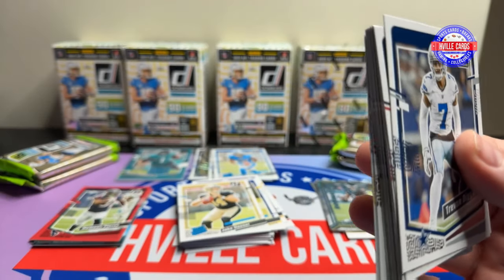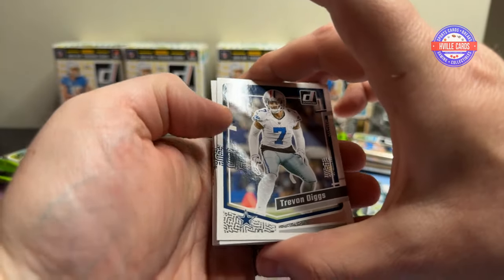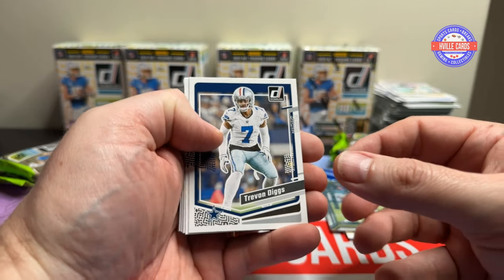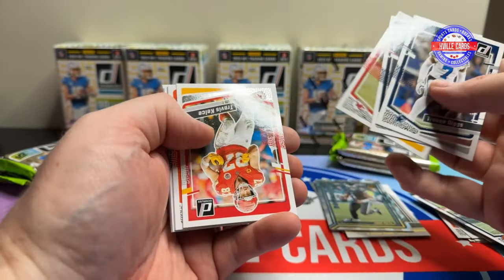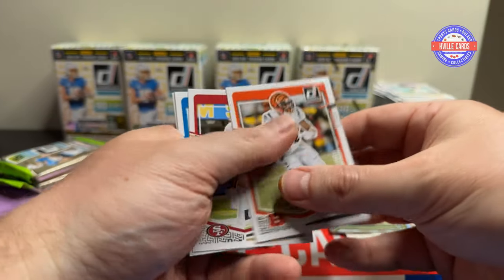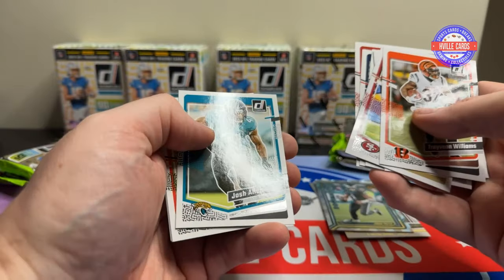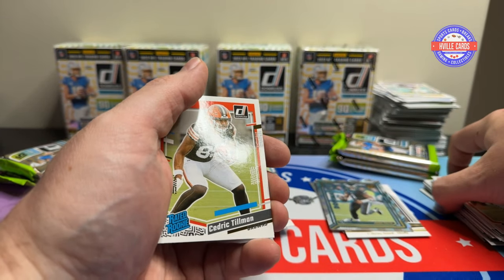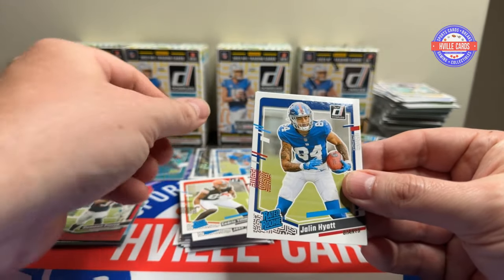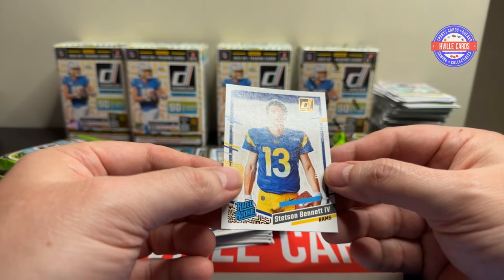So what do y'all think of some of the free agent moves so far? Barkley to the Eagles — wow. Diggs, Mr. Swift, Trivion, Carl Lawson, Josh Allen. Cedric Tillman, Jalen Hyatt, and a Stetson Bennett canvas.